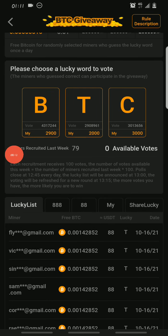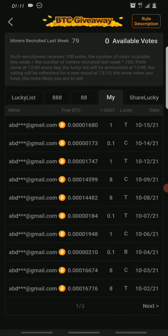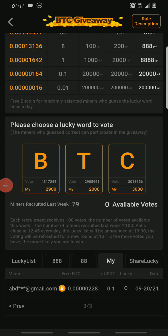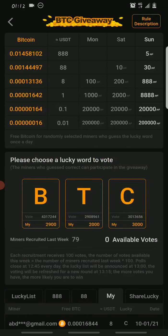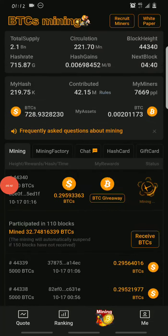Let me show you my account — under 'Mine' you can see all the BTC I've been able to earn so far. These are some of the BTC giveaway winnings: $1, $0.1, $8, $8, $0.1, $1, $0.18, $8 — and on the next page I won $188 once. Those are some of the giveaways I was able to earn from the BTC giveaway.